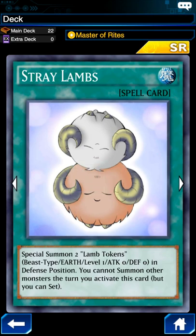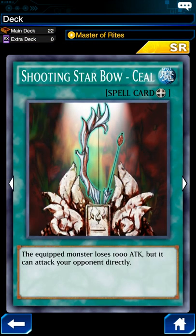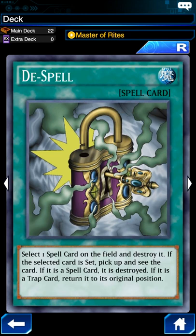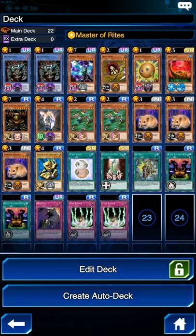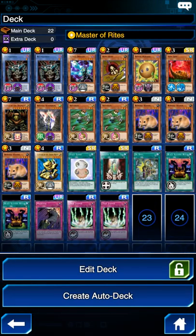Moving on to spell cards: I have Stray Lambs, which synergizes well with 7-star or higher monsters because you can put out 2 Lamb Tokens and then on the same turn set your 7-star monster in defense position. I'm also bringing Shooting Star Bow, which reduces the attack of my opponent's monster by 1,000, giving me options to defeat monsters I otherwise couldn't. I always run a Mystical Space Typhoon to get rid of field effects or continuous spells. Two Black Illusion Rituals to summon Relinquished, and a Mystical Space Typhoon which pairs really well with Yomi Ship or Hain Hain to potentially get 2 monsters for the price of 1.